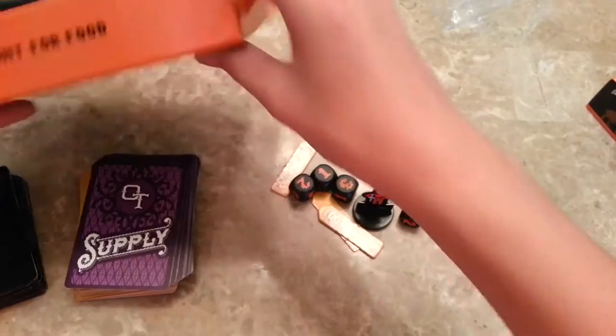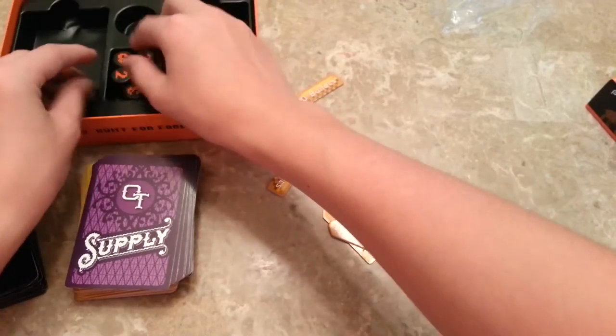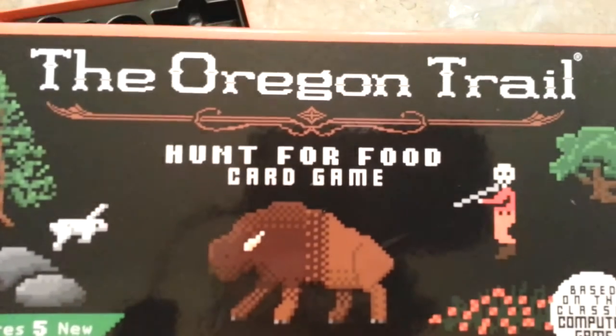There's a vacuum insert, which is really nice — the other game only had a little cardboard thing with tape. Everything fits back in neatly. That's what you get in the Oregon Trail Hunt for Food card game.